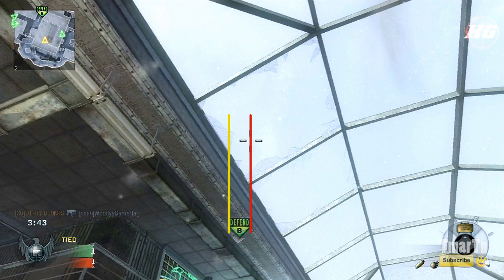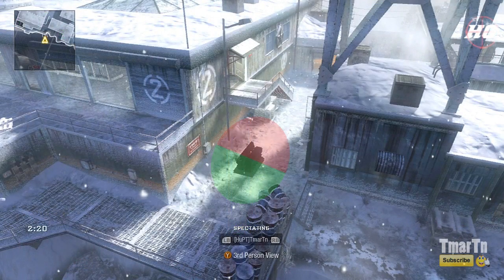Once you let that sucker go, it's going to get you some kills. Looking at the bomb here, the green area is where people plant, and that's the area you're going to cover by going to the right side of that indicator. No one ever plants in the red area because that's the side towards the defending team's spawn — why would you want to plant there?